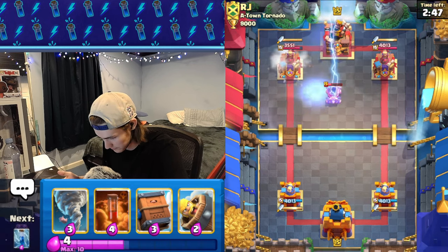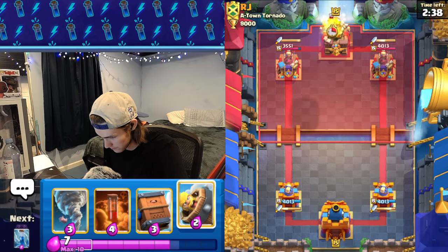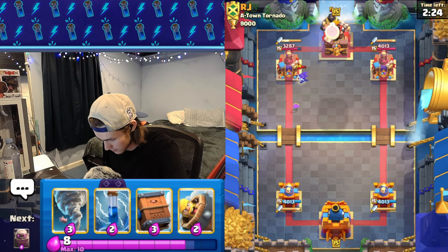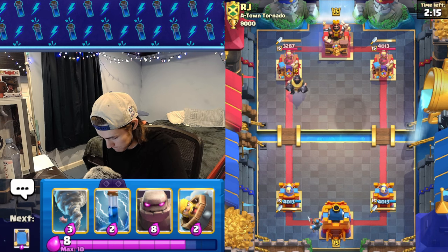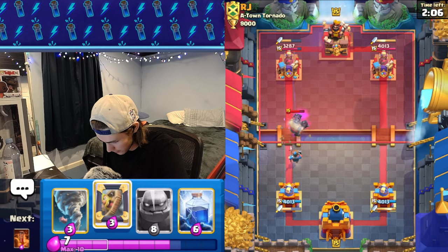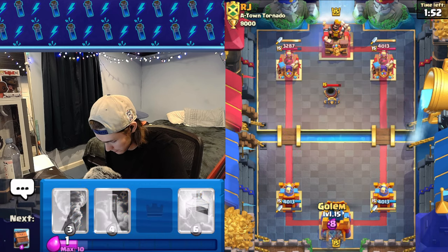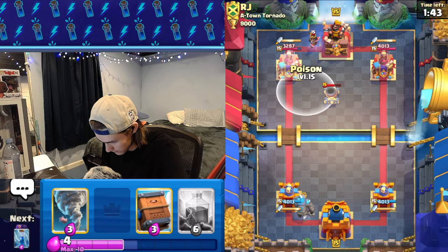He just goes mortar — I'm just gonna lightning, why not. This could be mortar graveyard which has been pretty popular recently. He just goes little prince, let's go poison. We got zap, delivery, barbaro ready up here. Mega knight — okay, I'm just gonna go delivery in the back. Maybe we get two barb barrels down onto it. Perfect — let's get the barbaro. We got a barbaro, and we're actually gonna be able to take out this mega knight. He just goes mortar in the back so this is perfect — we go golem and we have enough spells to make it get there without taking any hits. Poison is gonna give us some value here.